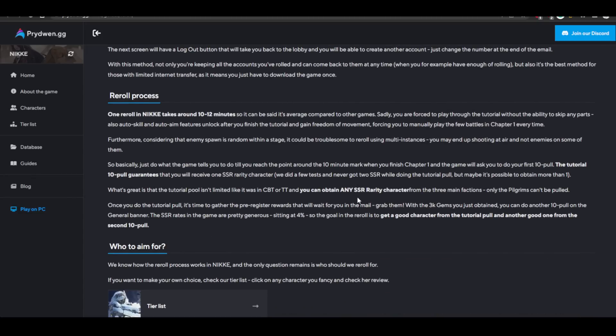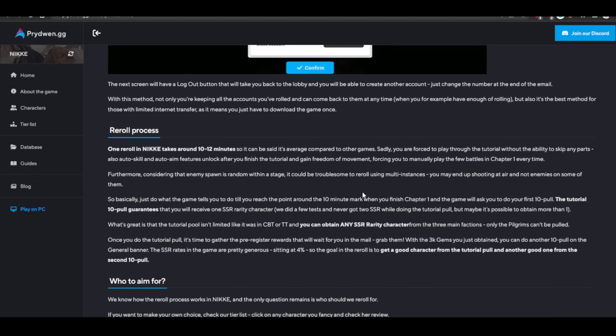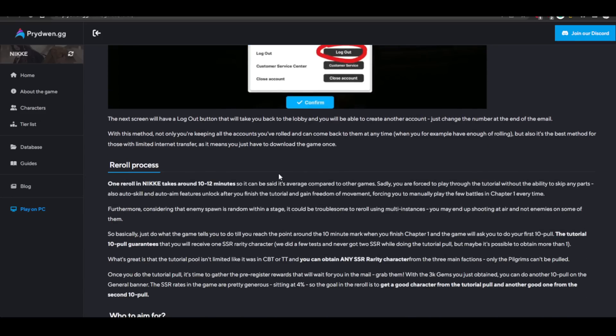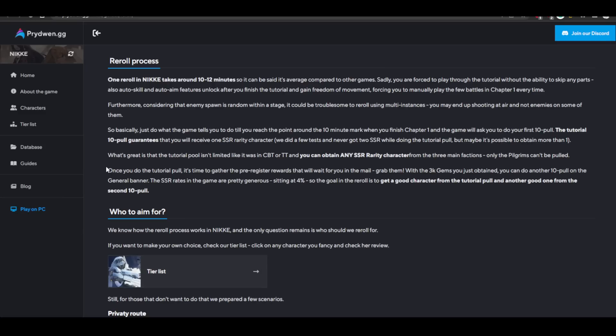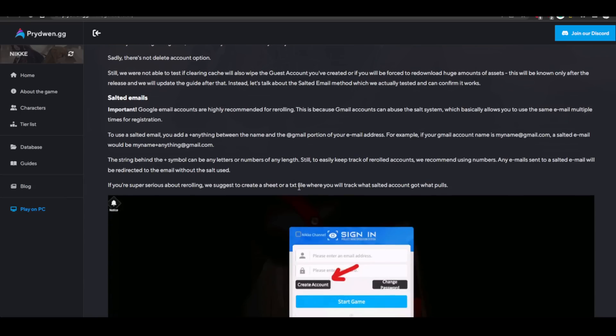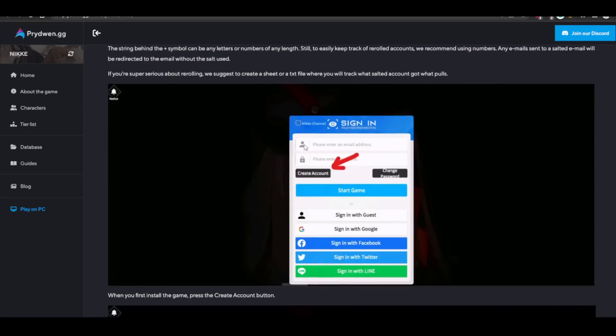You can also do multi-instance rerolling: set up 10 instances, macro-click everything, and run plus 1, plus 2, plus 3 across different instances simultaneously. As for who to aim for, we'll be updating our tier list — it's going offline briefly while we update it. It will contain all the kits and character information from the pre-release test server, making it the most up-to-date tier list across every site. This reroll method works across all servers and on mobile — Android, iOS, or PC emulators.